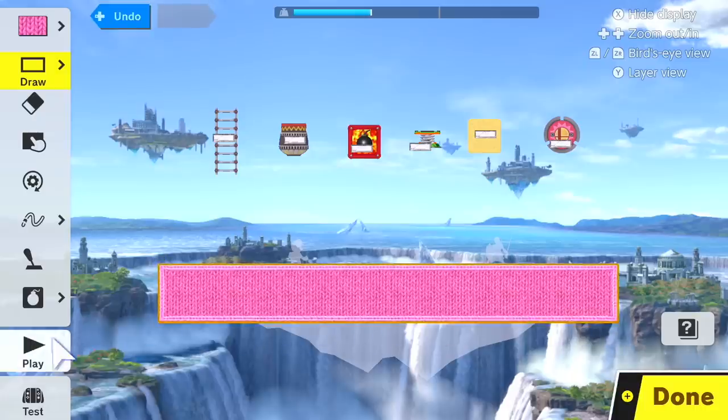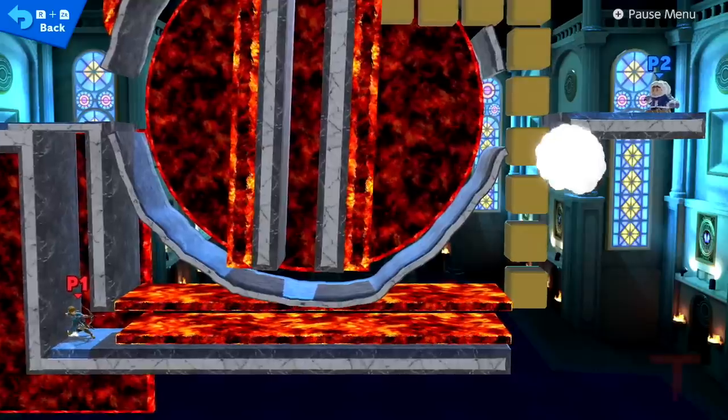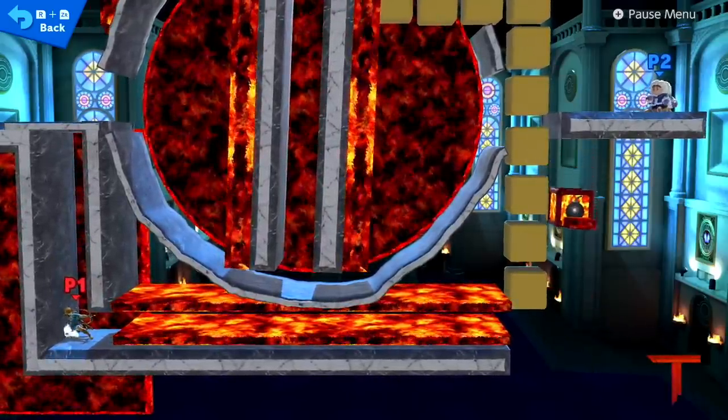If there is terrain beneath the hazard, it'll just stay there. The falling bomb block is great for timed detonation puzzles.